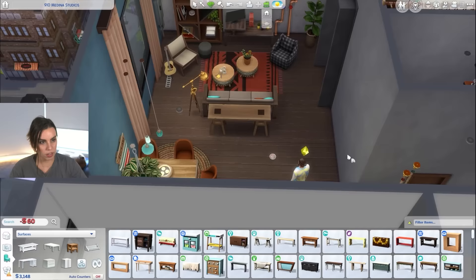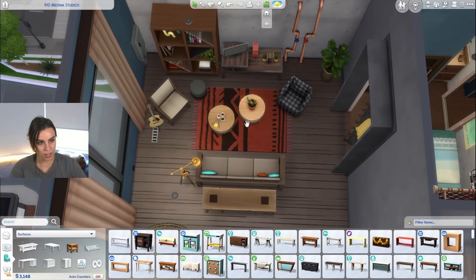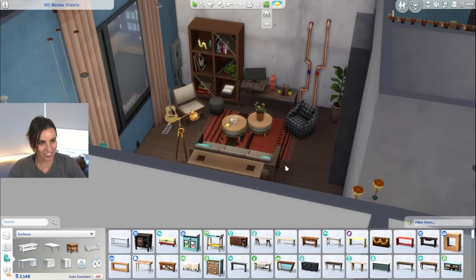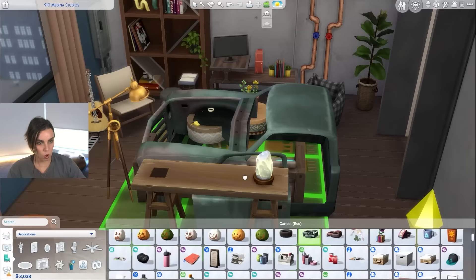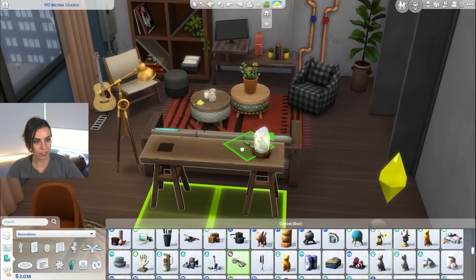I also like the idea of potentially having a trestle table here. I'm just going to put it there tentatively for now. I want to mismatch those because I love the idea of having lots of books in this apartment, seeing as though Salem is a writer.